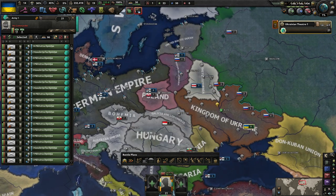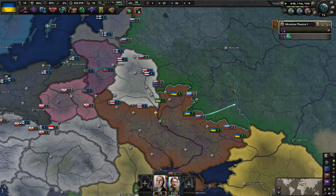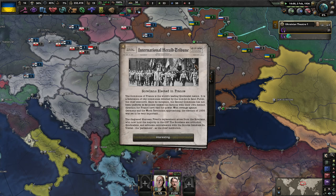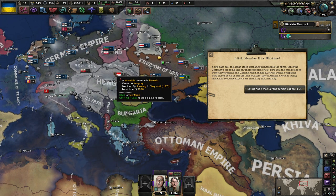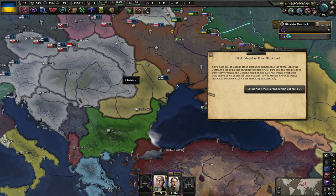We should probably assign some commanders and field marshals to our military — not that we're really worried about a war breaking out anytime soon. We've got hopefully three or four years to prepare. So let's get our invasion plan ready to go. We do have to worry about Romania a little bit, because Romania ends up joining the Moscow Accord. If Bulgaria wins the Balkans War in 1937, then Romania and Serbia don't really do anything. Like, their focus trees just stop.